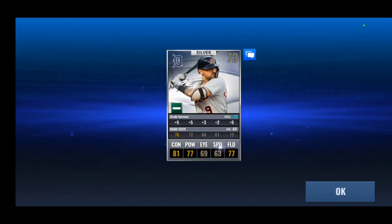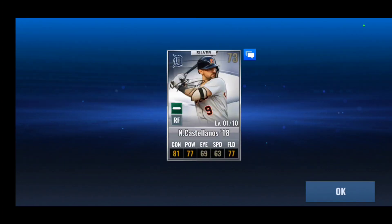It's not a diamond — it is a silver card and we get a Nick Castellanos. Alright, so not an Astros card. We'll be saving that for a sig combo later down the line.